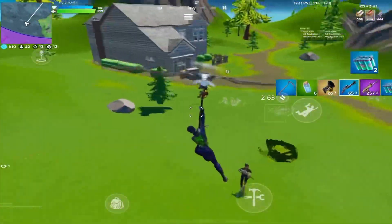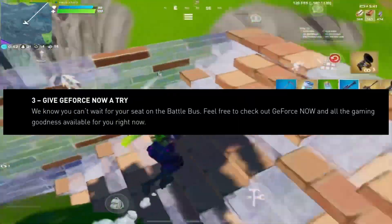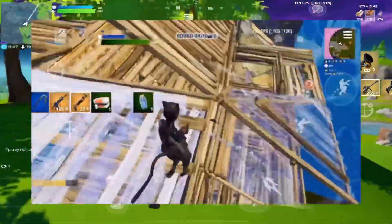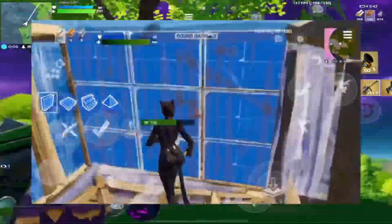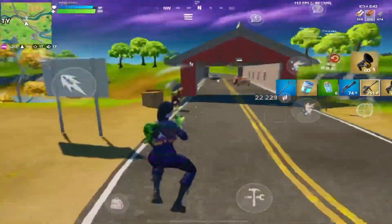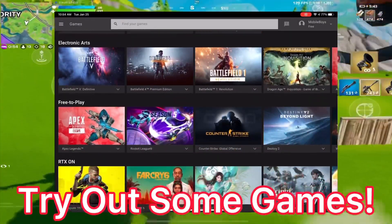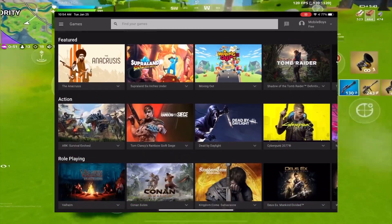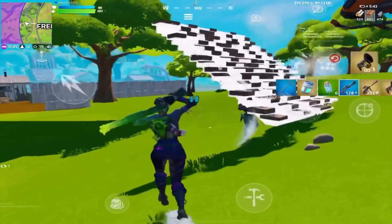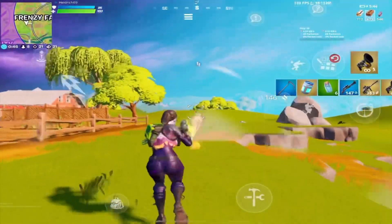You might be wondering after you join the waitlist what your next step should be, and GeForce did actually say to try and play other games on GeForce Now. The reason you'd want to check out other games is because they may track activity on your account and would want to give accounts that already use GeForce Now access to the beta. If they see people are already using their account, they're going to want to give those people access because they can rely on them to give feedback.